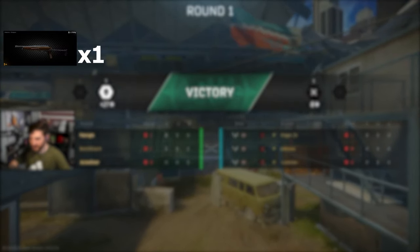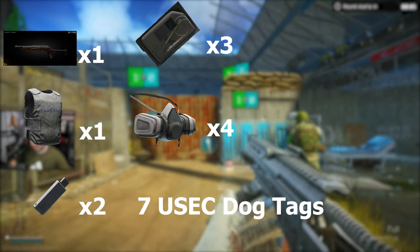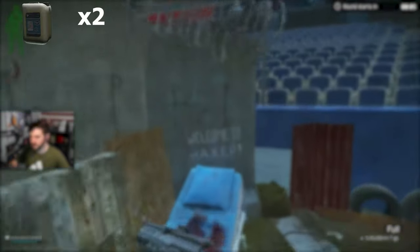For Skier you will need 1 TOS, 1 3M armor, 2 flash drives, 7 USEC dog tags, 3 blood sets, and 4 respirators.